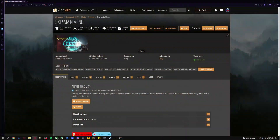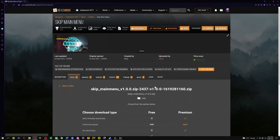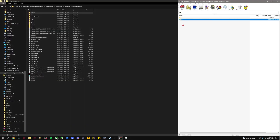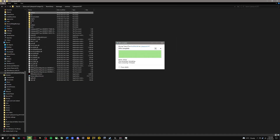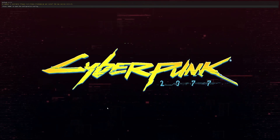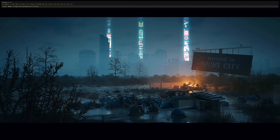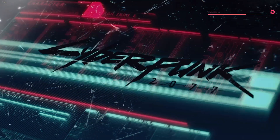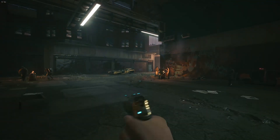Another tip is to install a mod called Skip Main Menu. When you boot up Cyberpunk, it will skip the opening loading screen and the menu screen and instantly load your last saved game. This makes troubleshooting more convenient and less of a headache. Lastly, be sure to set your Cyberpunk to windowed borderless — I've had more crashes on full screen than windowed borderless.